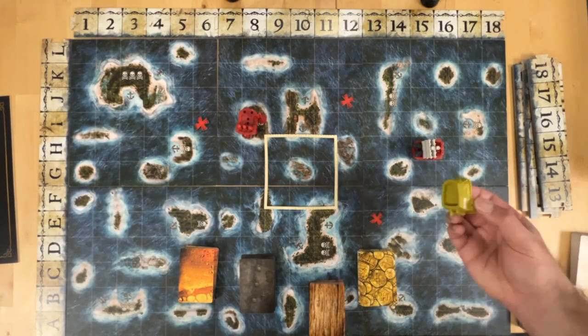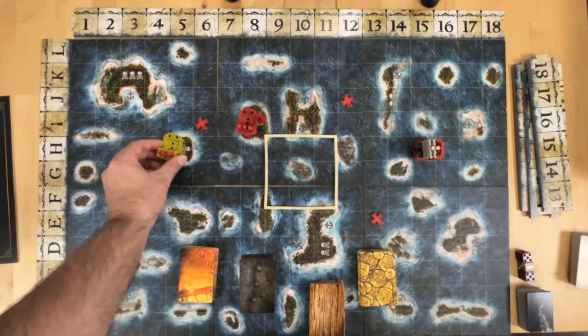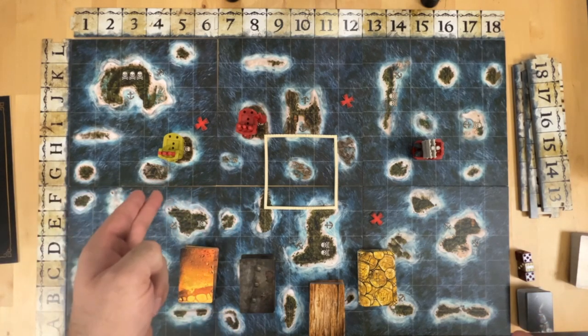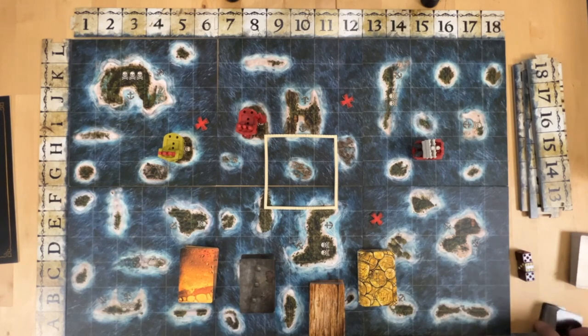Everybody will go do that, so you'd have like your enemy ship here. The objective is to get 10 victory points. You have one victory point for each ship and island that you control, and then there are points from hitting the red X's.